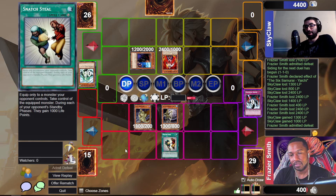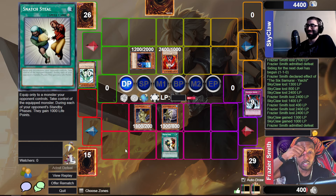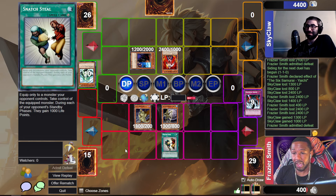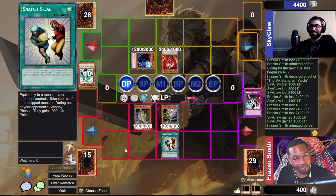The next two packs are exciting — Phantom Darkness is the dark set with Dark Armed Dragon, and Light of Destruction is the light set with Lightsworns. This week could have been exciting but we just didn't pack anything to build. We opened Duelist Packs — I got a Card Trooper to put in my back pocket, and one Malicious. On to Phantom Darkness — catch you in the next one.